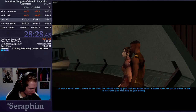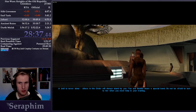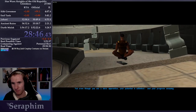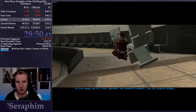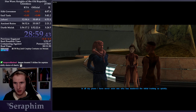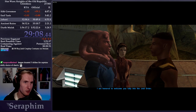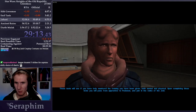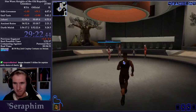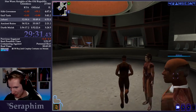A Jedi is never alone — others in the Order will always stand by you. You and Bastila share a special bond. Hello to everyone in chat — I hope you're enjoying the video and watching the process. In all my years I have never seen one who has mastered the initial training so quickly. I've done in weeks what many cannot do in years — I guess I'm just built different. Before we become a Jedi, I have to memorize the Jedi Code, which is just 1-1-6-3-2-6-4. Then we get to become a Jedi.